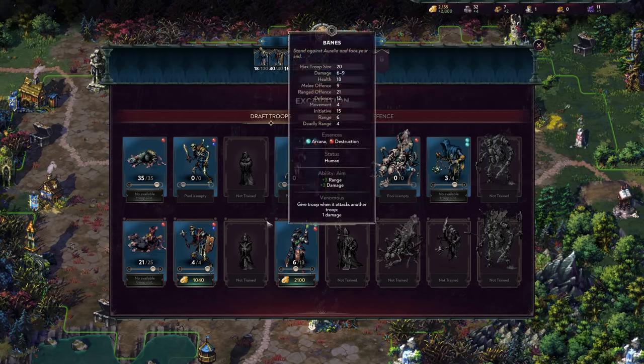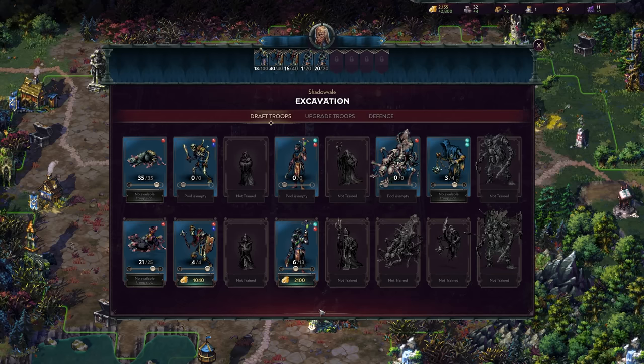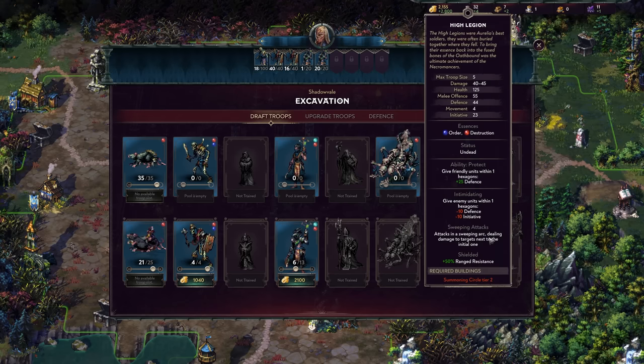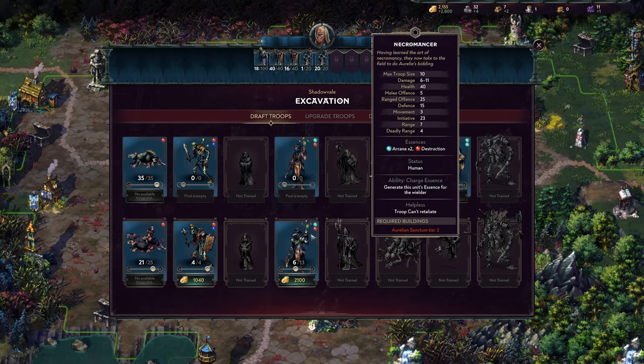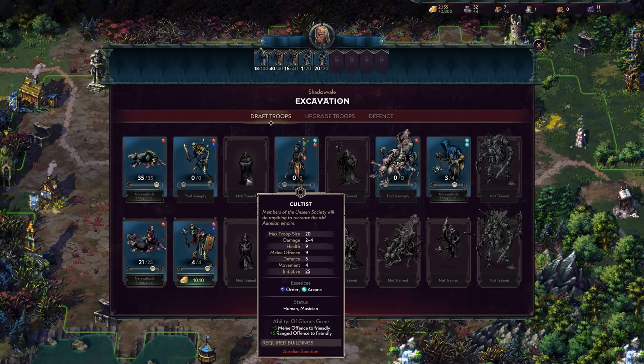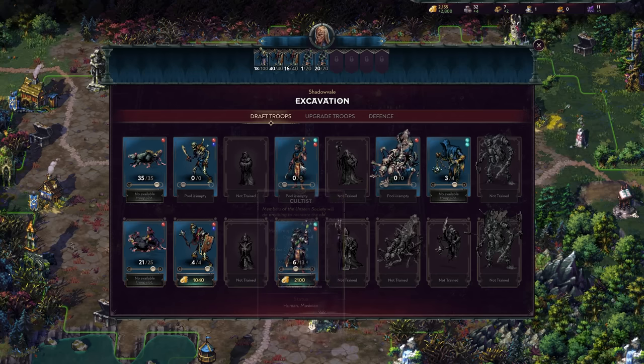To recap units: my big focuses are the Legionnaire and the Bane in the early to mid game, before scaling into the Seneschal, then rounding out with either the High Legion or Blessed Bones for melee, or the Necromancer when it fits. The Cultist is something I like in concept, but I personally haven't found exactly how musicians fit my playstyle yet. If you feel the musician suits your early game, bring them in after getting Banes but before getting Seneschals and Spectres.